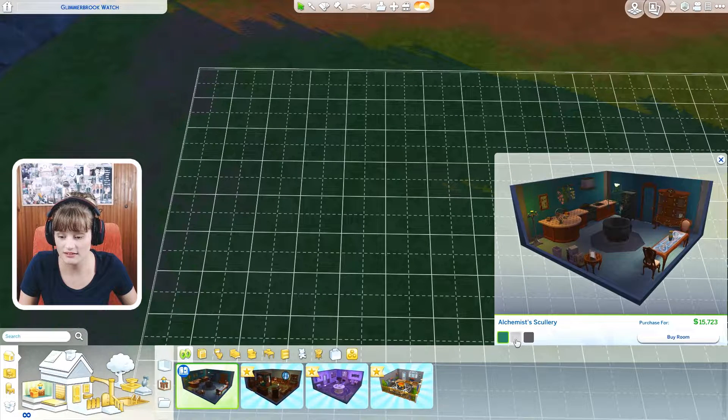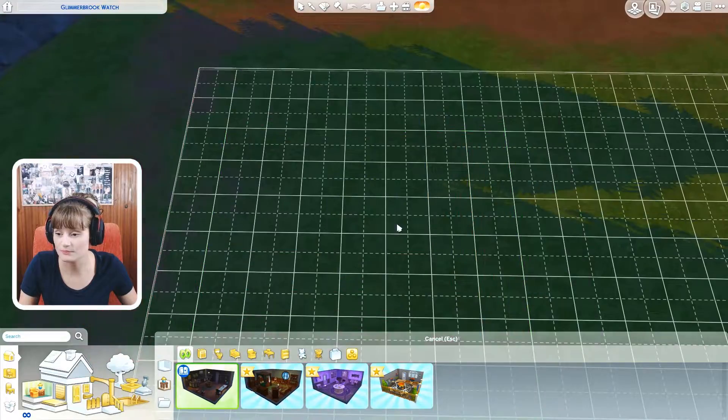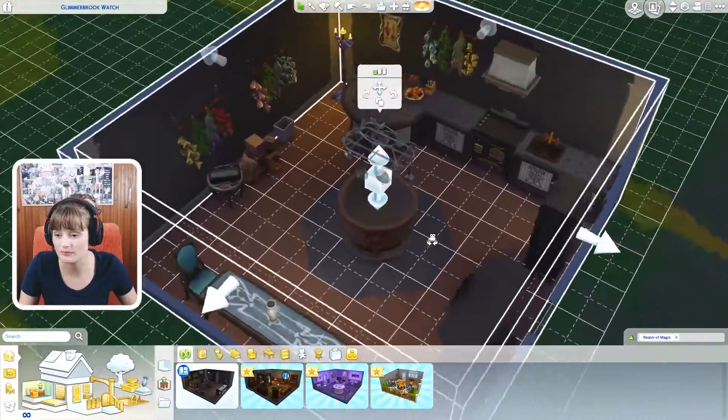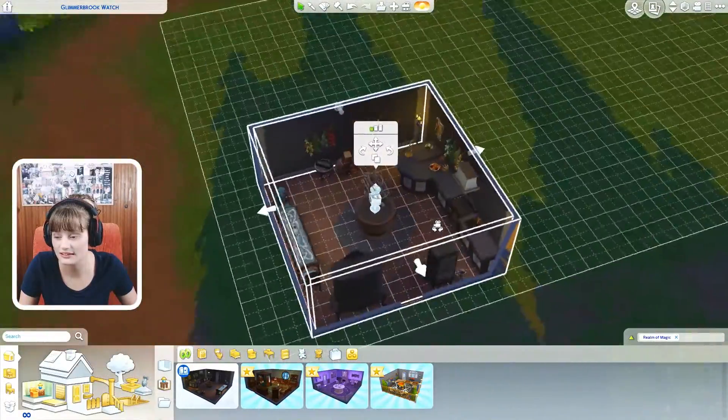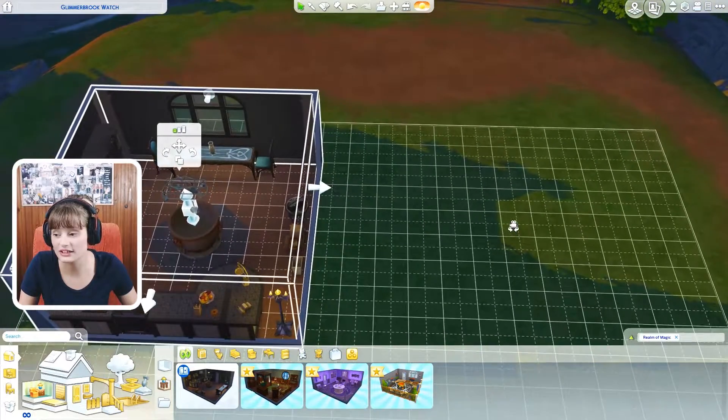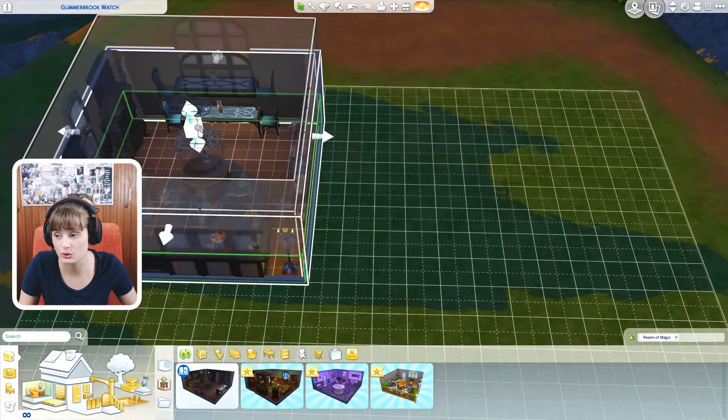The first one is Alchemist Skulkerie. Let's buy this one. It looks really, really nice. We have a cauldron in the middle. This is like a kitchen type of thing and I really like it. I like the herbs on the walls and I definitely would like to have this in my own home.